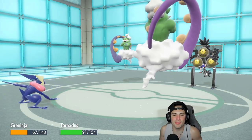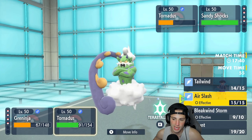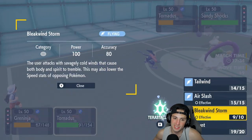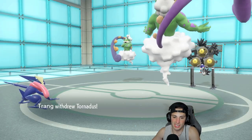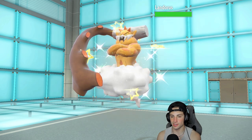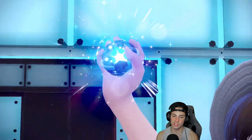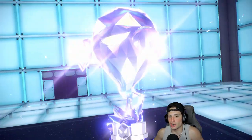Still gonna Hydro Cannon because I still think we outspeed, and I'll Air Slash down. Air Slash should KO — no, we're gonna go Bleakwind Storm instead. He switches out Tornadus, that's fine. Landorus comes out here and they finally bring Tornadus back. I was kind of waiting on that so I can Hydro Cannon before I die. I don't think we're sitting in a bad spot. A Ghost type comes out so I can always go back to my Dark move.